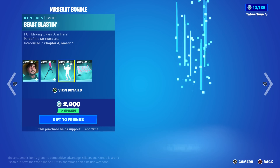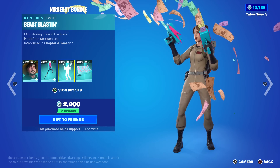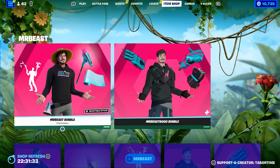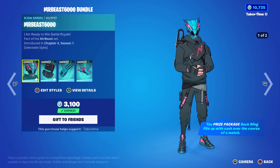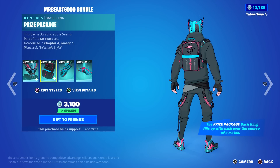The pickaxe can be turned yellow and pink as well, but the emote is my favorite — the Beast Blast. Look at that monopoly money galore. The wrap is pretty sweet too. If you don't like Mr. Beast, how about the Mr. B6000? He's got an anime cel-shaded effect and a full body of armor.